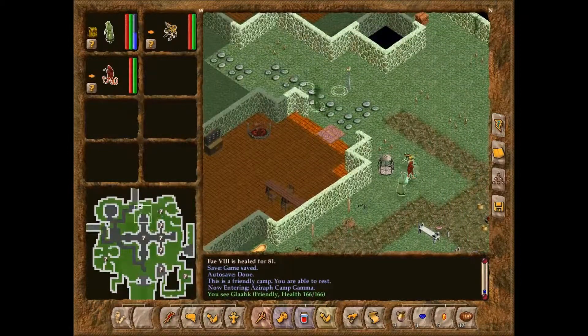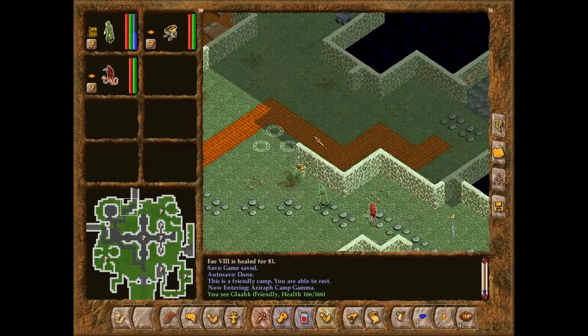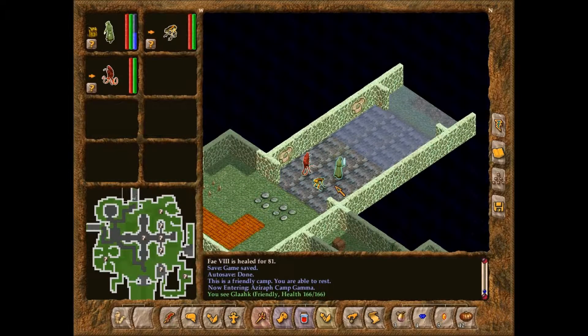Next episode, we'll head to the rebel camp. We're gonna have to trek through areas no matter what — this is gonna be annoying. Oh well. Till then, I am Chesterk44. That is Enrique, Moyes, and Fae. This has been a Geneforge 4 Let's Play, and I will see you all next time.